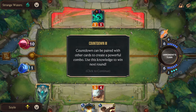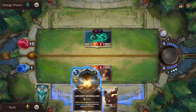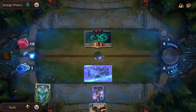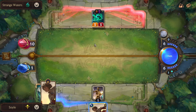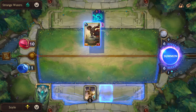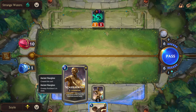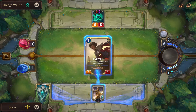Okay, so the third challenge: not a Dark Water Scorch this time. Countdown Three — countdown can be paired with other cards to create a powerful combo. Use this knowledge to win next round. We have to do this like before — he's gonna die because of ephemeral since he will not strike. We'll now put Taliyah down. Taliyah's effect is: when you summon an exact copy of an allied landmark. So we are gonna copy this one and then get two of those Grumpy Bears that are stored inside.